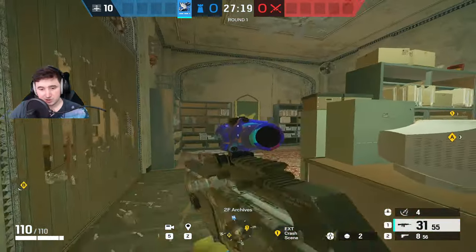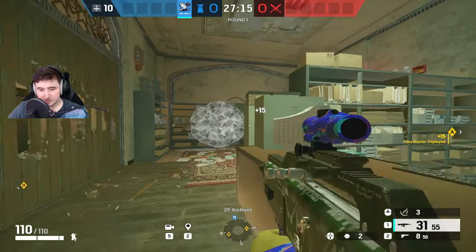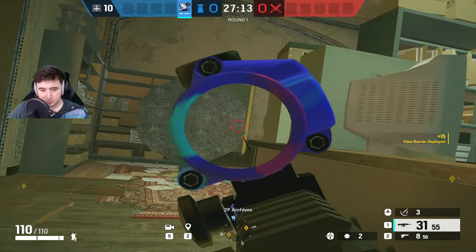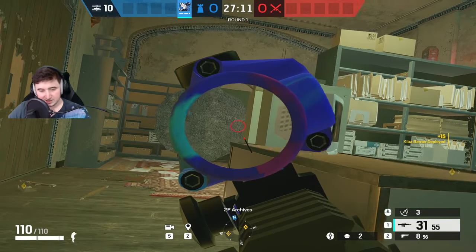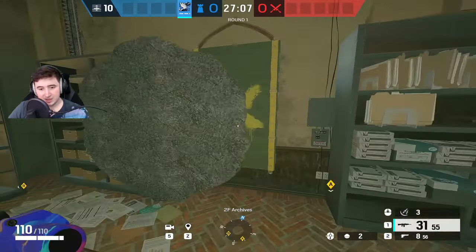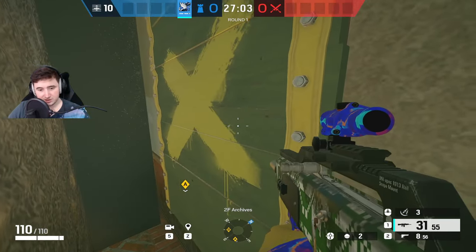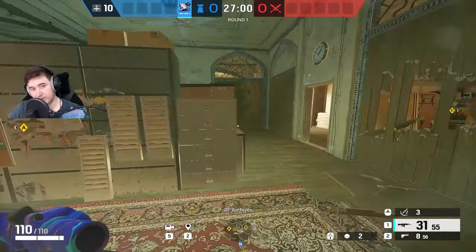The next one I put to block this archives window — sort of like this. It doesn't fully block the window, but if you're trying to play here or swing around here, you're pretty much safe from the window. They also can't melee this from the window because of the distance from the barricade — they'd have to Ash charge it.